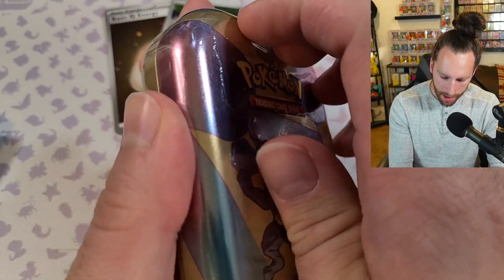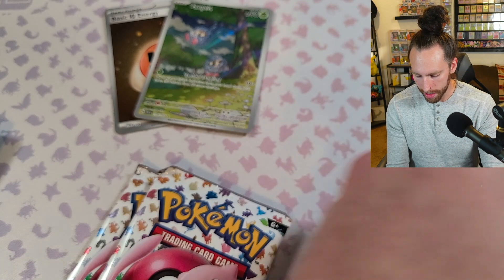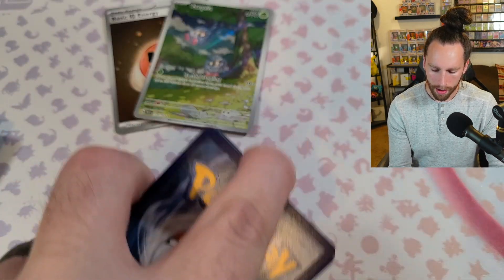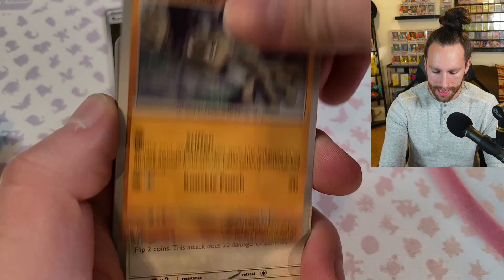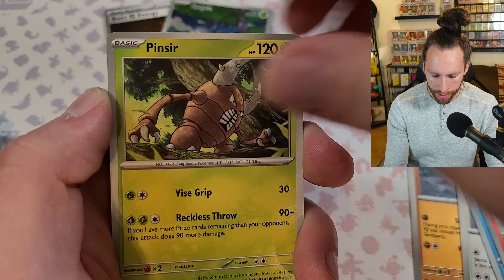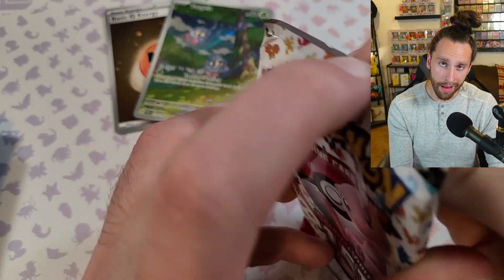Third Mini-Ten, going into our fifth pack. See if we can't get any more Hollow Energies. Let's see if we can't get a regular Zapdos — I know you can get it inside the collection box, so we might have to actually just get the collection box because I don't want to play my Secret Illustration Rare one. We got Mewtwo, Mewtwo Reverse, Doduo Reverse, and Aerodactyl.